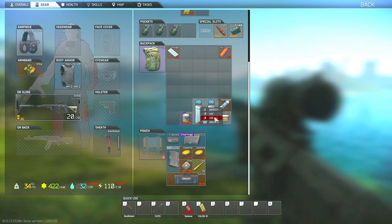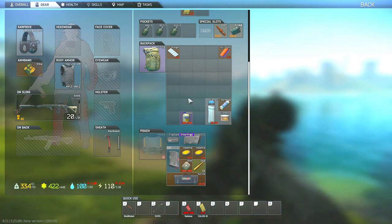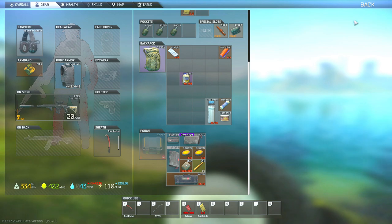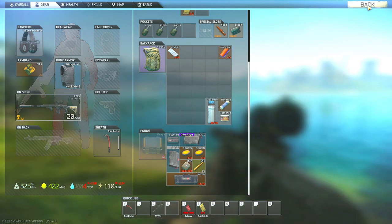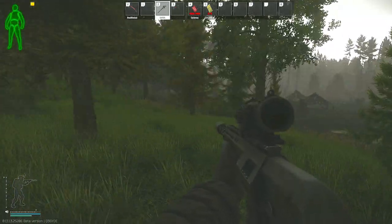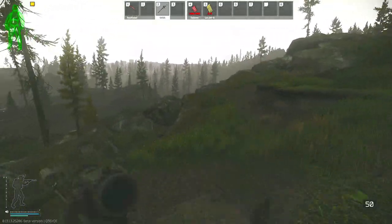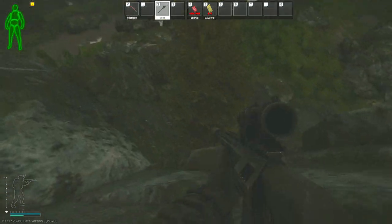How I typically do this task is that I will go to either Woods or Shoreline, since usually at this point in the wipe I do have tasks that I can work away at on either of those maps — or you can pick whatever map you are comfortable on besides Factory, because as stated in the task objectives you are not allowed to do this task on that map. Then I bring my condensed milk into my secure container and load into whatever map I selected, and go about working away at any active tasks on that map. While maneuvering around the map, I make sure not to drink anything for the entirety of the raid, so that I dwindle my hydration down to hopefully less than 65.